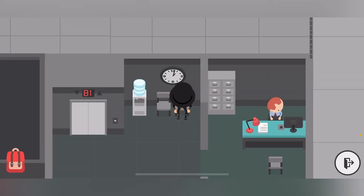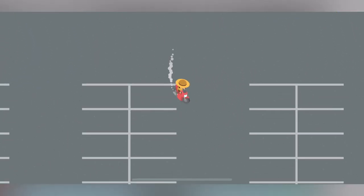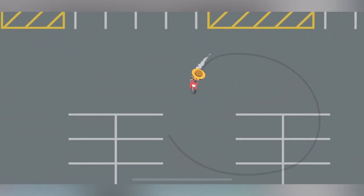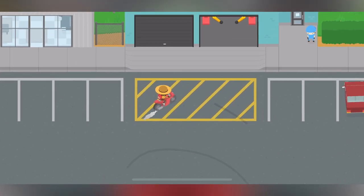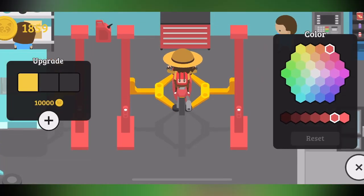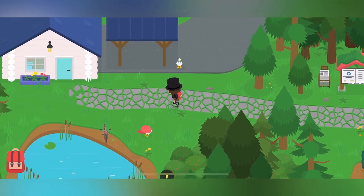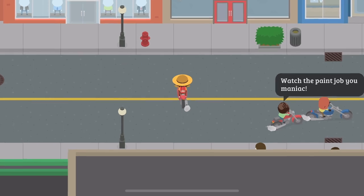Number eight: they removed the neutral option from cars when they changed the design, and I really hope they add it back. I think it would be really funny if we could put our car in neutral and just let it roll down a hill and hit an NPC. It's kind of chaotic and evil, but I think it'd be really funny.